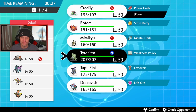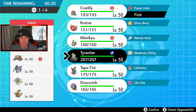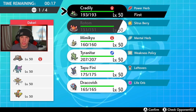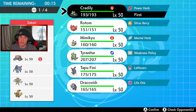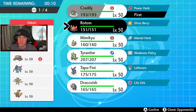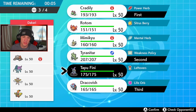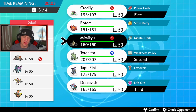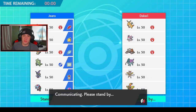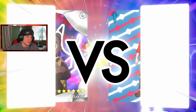I could save Cradily for the back end since we don't have Storm Drain active upfront. I'm going to go T-tar lead, bring Dracofish, and in the final spot Mimikyu — I think Mimikyu is a little bit better here considering he has Kartana. Kartana can just Leaf Blade, slap up and drop things down.